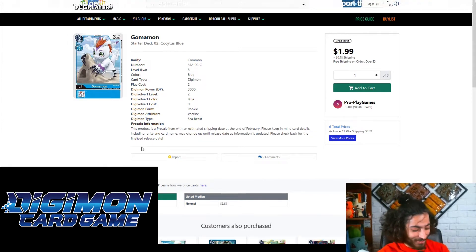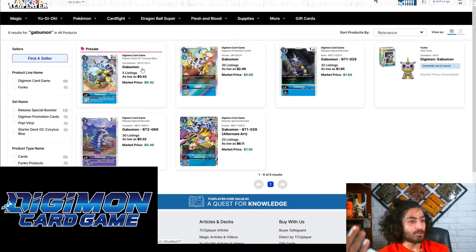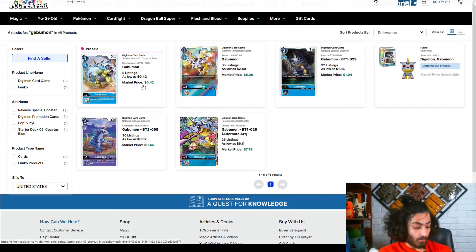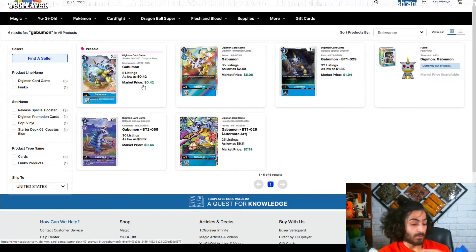The goblin cards are 50 cents each — not too bad, but you can't find them anywhere else so you're stuck with TCG Player prices. These Ikakumons and Bearmons are horrible, they don't do anything. These cards are just bad.